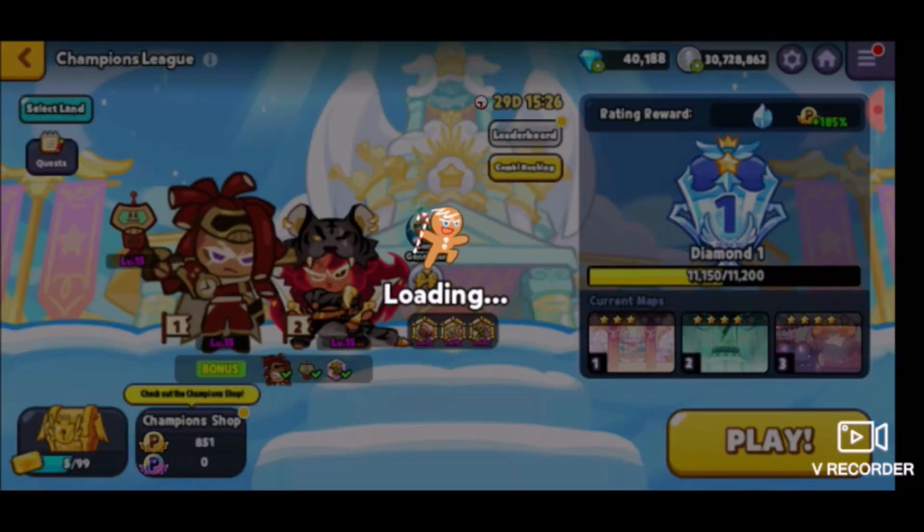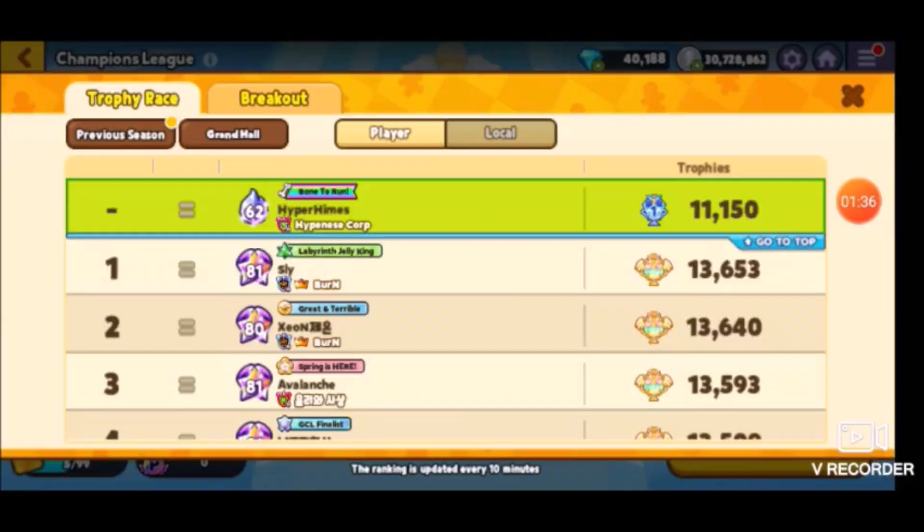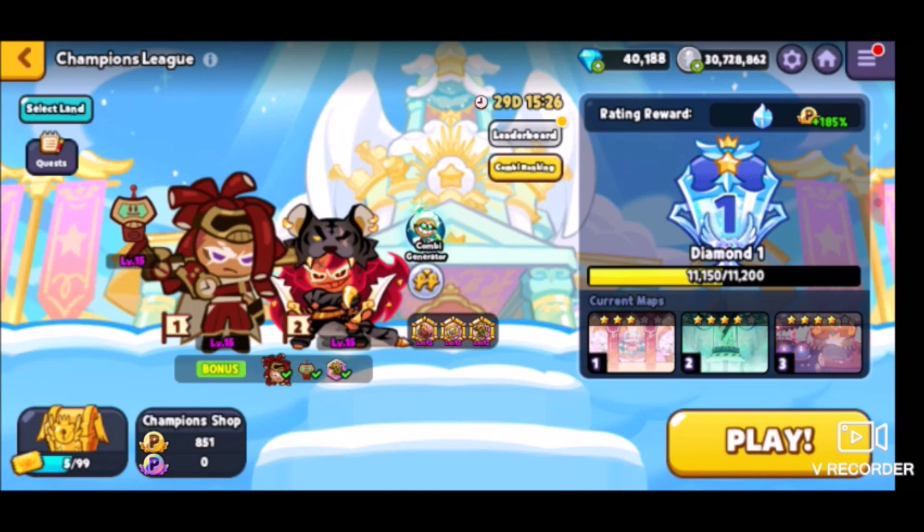There's a leaderboard up here. I need to focus on getting my champion shop stuff done because this rambutin cookie costume is not going to last forever. I need to gather up at least 1,549 — on the technicality — just so I can get the costume because that's all I really want. It's an exclusive costume, so why not get that?